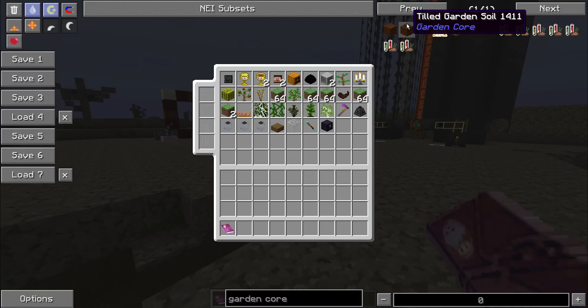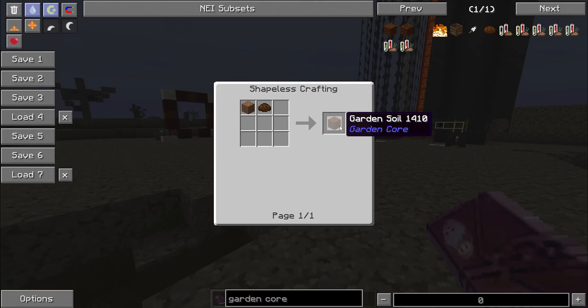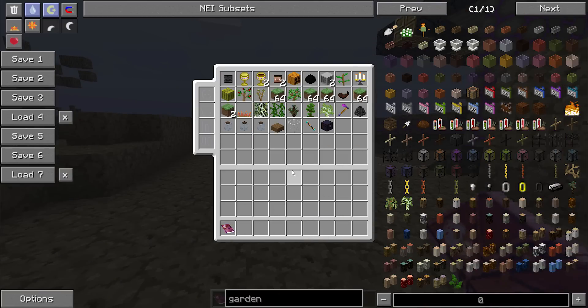You will need to create garden soil, which needs to be made with compost, which can be created by putting compostable material into your compost bin. Then the compost plus dirt gets you your garden soil, and that is what you're going to need to grow all of your magical crops on.